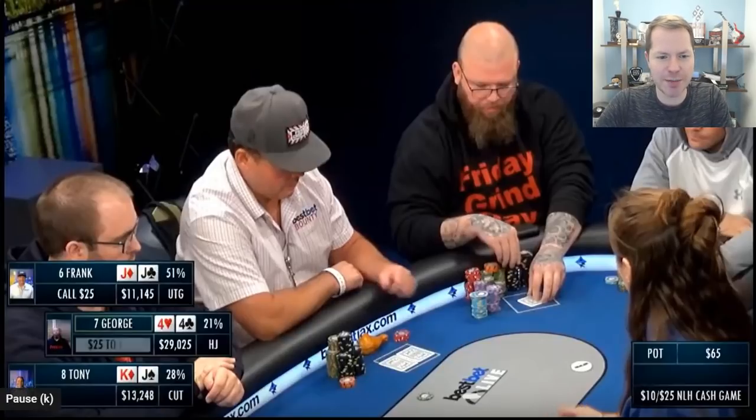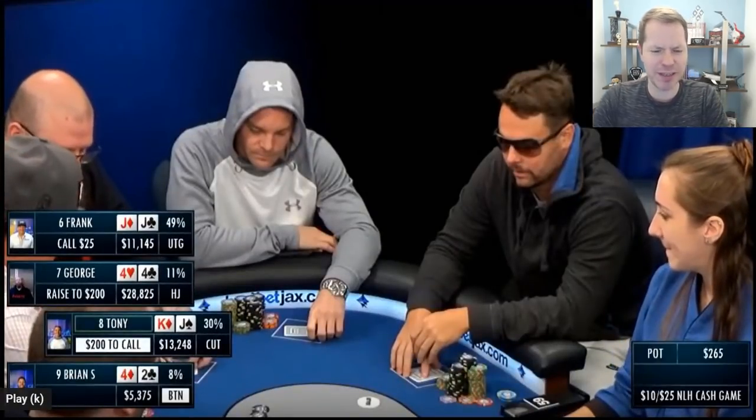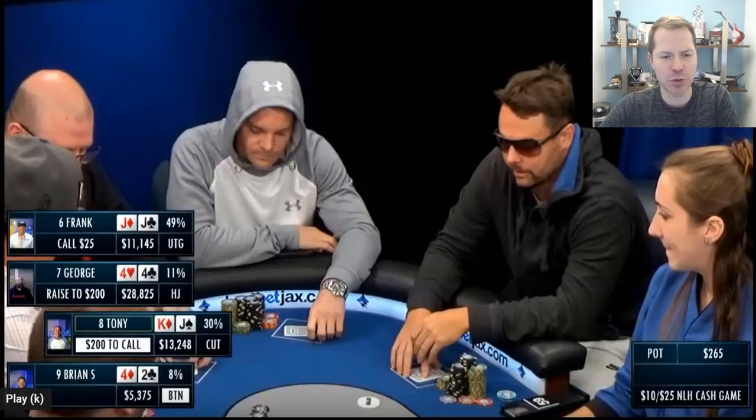George, directly behind him with pocket 4s, makes it $200. Fours are usually a hand you just want to see a flop with — you don't really want to be raising small pairs in general. Small pairs are actually very vulnerable when you are playing deep stacked. Every once in a while you're going to get set over set, and when you're set over set you are just on the hook for all of your money. When you make a set against someone, usually it is two pair or more likely an overpair, and an overpair is not going to pile in 400 big blinds. So even though you have implied odds, it actually starts to have reverse implied odds when you are out of position playing very deep stacked. I would have just limped behind if I was in George's shoes.